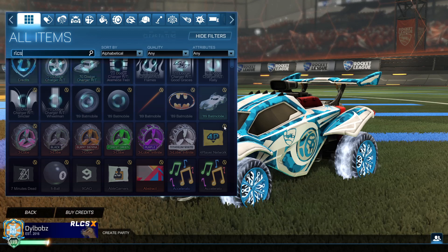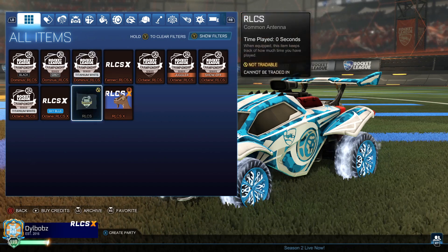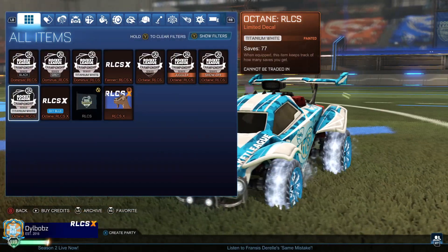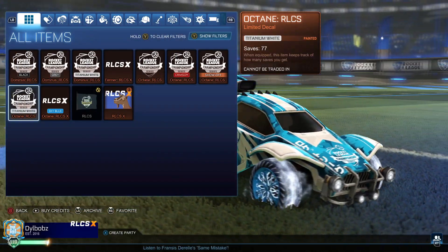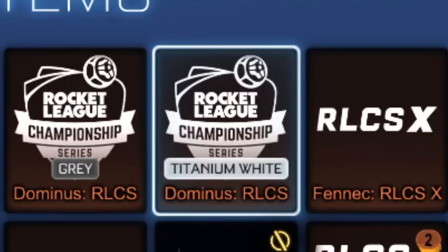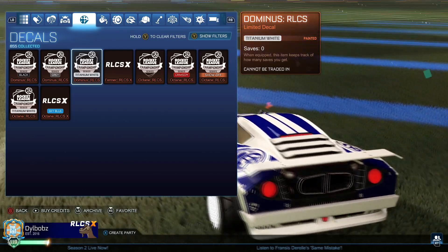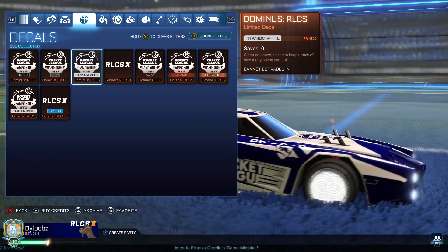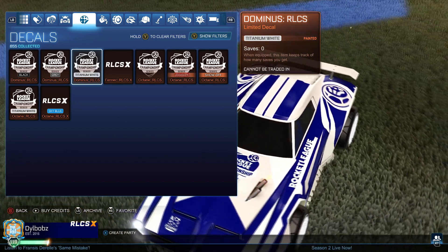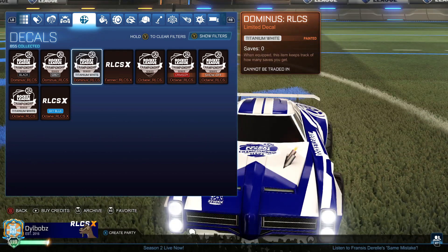If I type RLCS, these are the main bulk of items that have made me profit. We're going to be talking about the Titanium White Octane RLCS decal. This Octane RLCS decal has made me so far about 9,000 credits worth of profit, which is an insane amount for one item. We also have the Titanium White Dominus RLCS decal, which I can show you on my car. The Dominus RLCS decal does look pretty fine as well, and it's really helped a lot with the Dominus getting into the market and going up in price a lot recently. The Titanium White Dominus RLCS has seen a good increase in price and it's made me about 4,900 credits worth of profit so far.